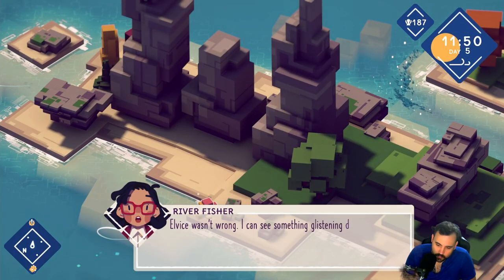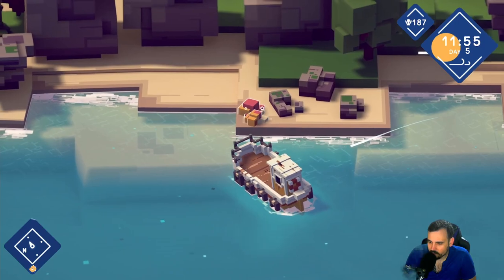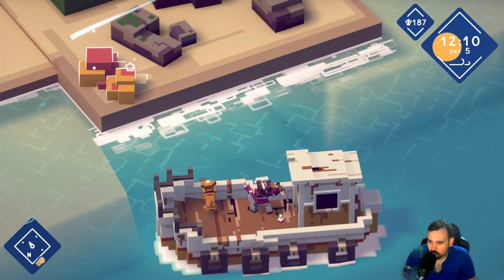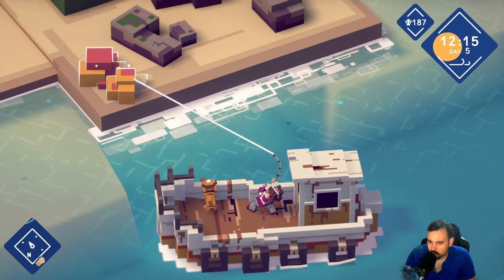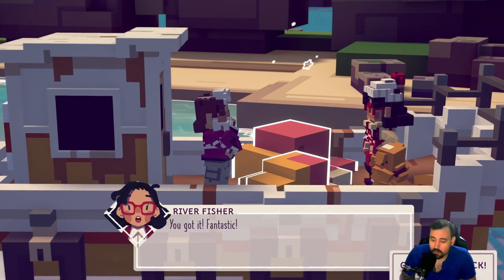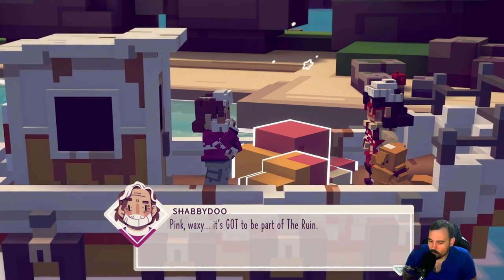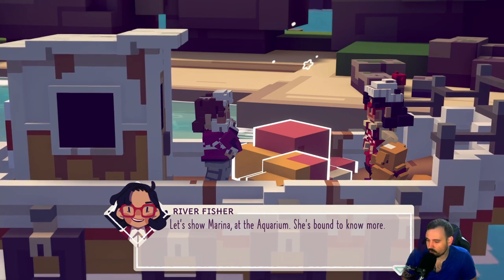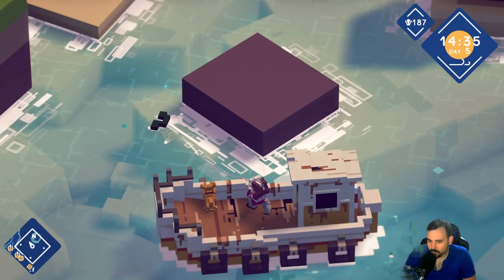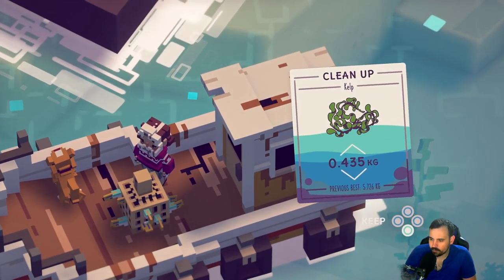This must be the tower — Elvis wasn't wrong, I can see something glistening down there. I guess I have to fish it up — that's a weird way to do it but I'm okay with it. Got it! The net would have made more sense, but I'll take it. I'm getting the hang of this angling malarkey. It's a pink waxy thing — it's got to be part of the ruin. Let's show it to Marina at the aquarium. I'll pick up some trash along the way — looks like kelp, but the quest updated, so it counts as trash.